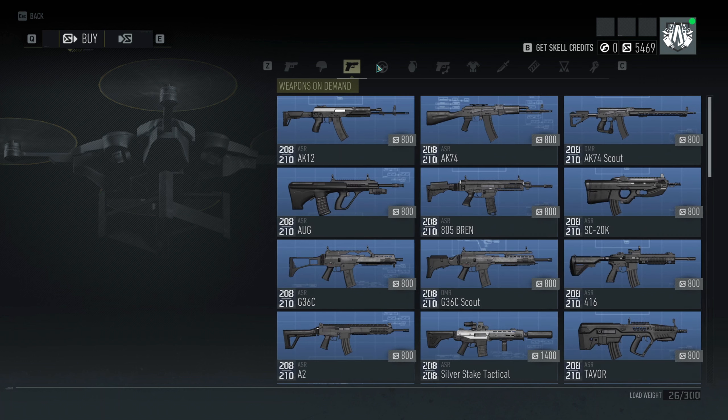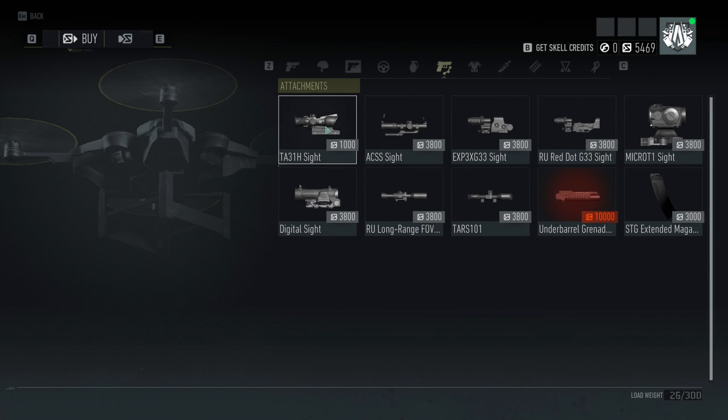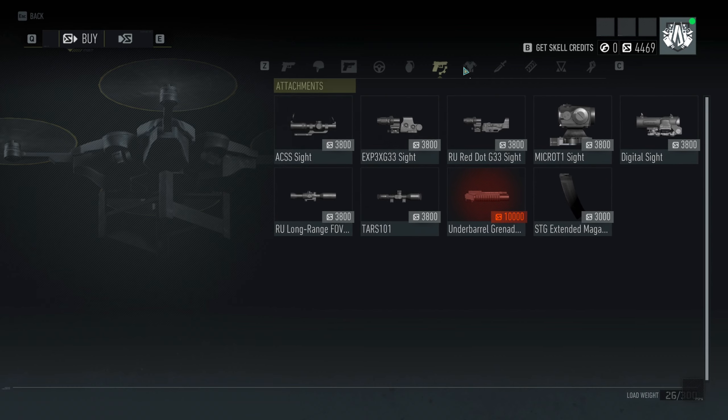The shop has now been updated, and inside the attachments tab you will find the TA31H site. To make things even more interesting, every single one of the other sites in here are going for 3,800 scale credits, and this one is only going for a thousand — so it's obviously a very great price.